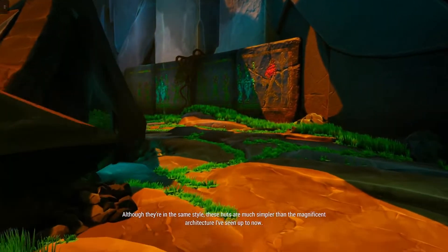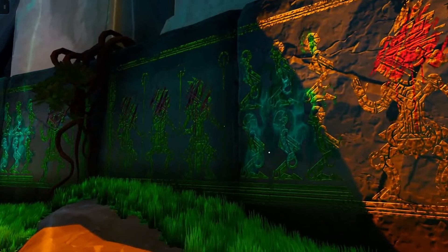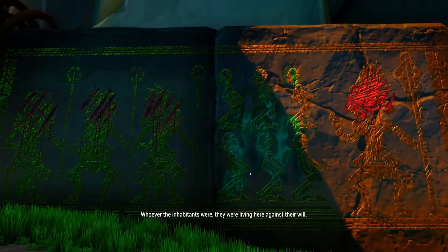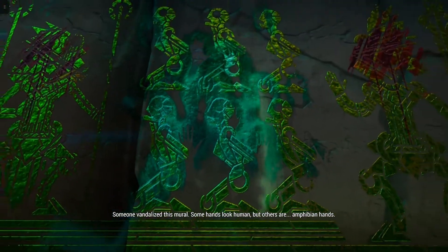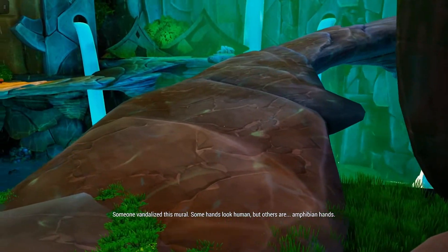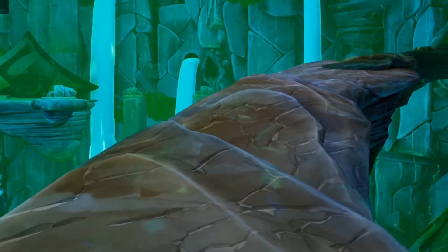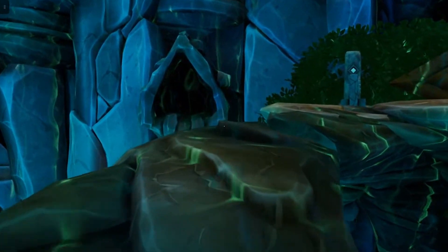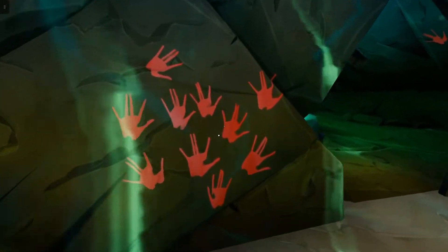The premise here is that there are actually five communities, each with a symbol representing their community. When you interact with these minerals you complete the mural objective. There will be two minerals in this area. As I said, there are going to be five communities and each community will have a unique symbol. The first one was white lines, and this next one is the red hands — I'll call them red hands.